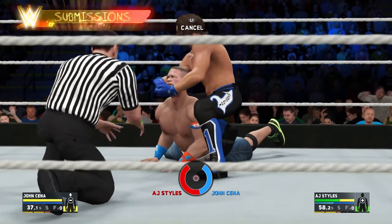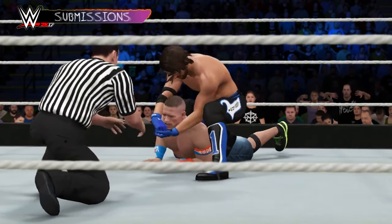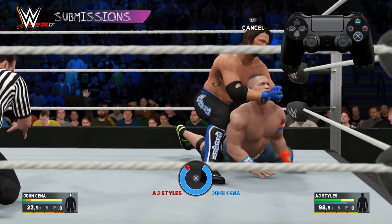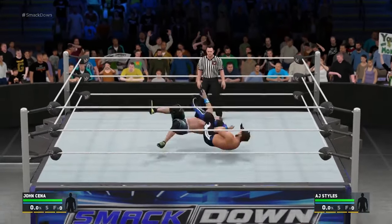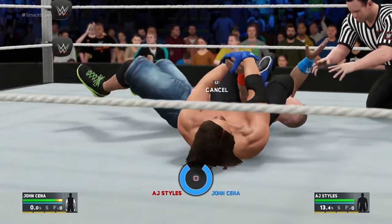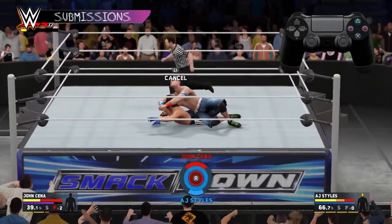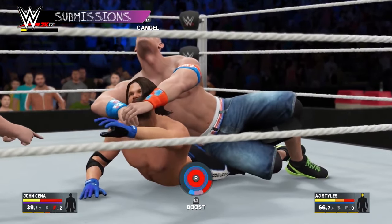Another way to finish your opponent is to make them tap out using a submission. There are three submission types, each more powerful than the last: normal, signature, and finisher submissions. Do a normal submission by pressing and holding X while in front face lock or while standing over your downed opponent. Normal submissions are the weakest and have the least chance of success, but they're helpful for wearing down a specific limb or body part of your opponent. Signature and finisher submissions are both executed by pressing triangle when you're prompted. These submissions are more powerful and significantly increase your chance of making your opponent tap.